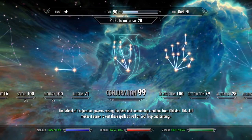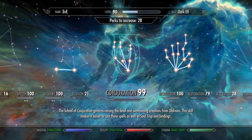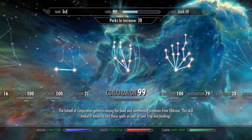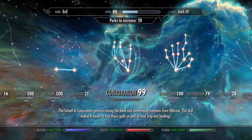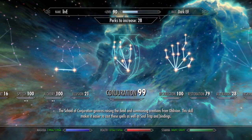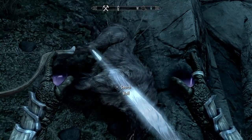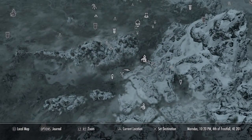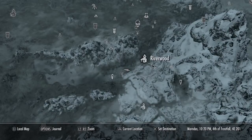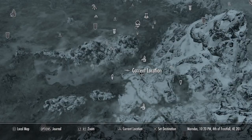It's really easy — honestly the easiest thing in the world to get conjuration up to 100. I think I've been sitting here for about 30 minutes. I went to Riverwood and found a wolf through these little valley ways.